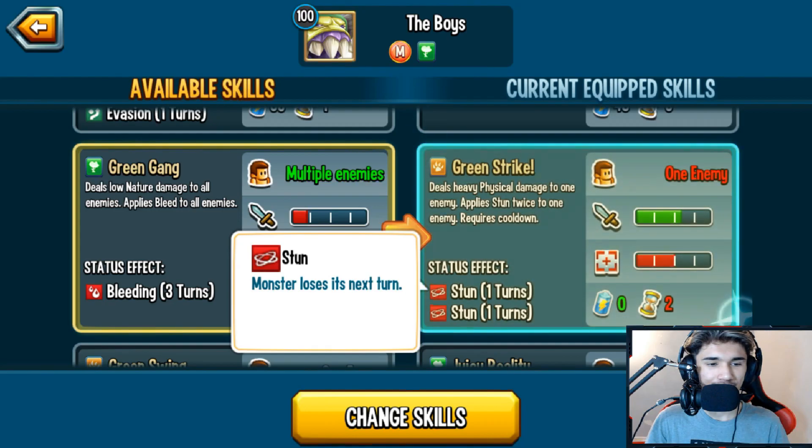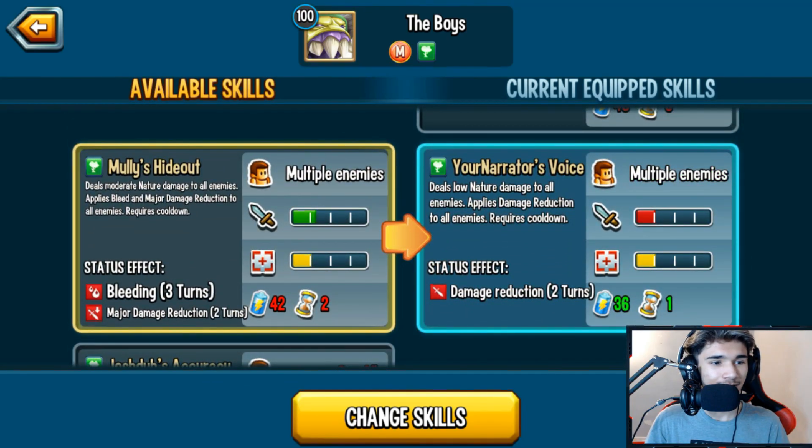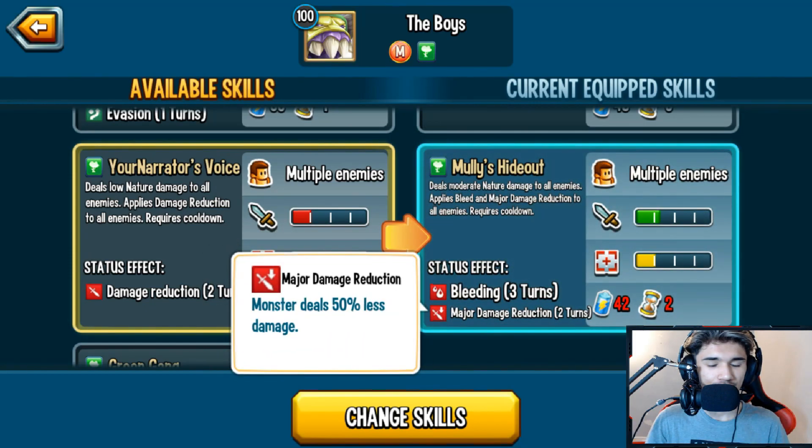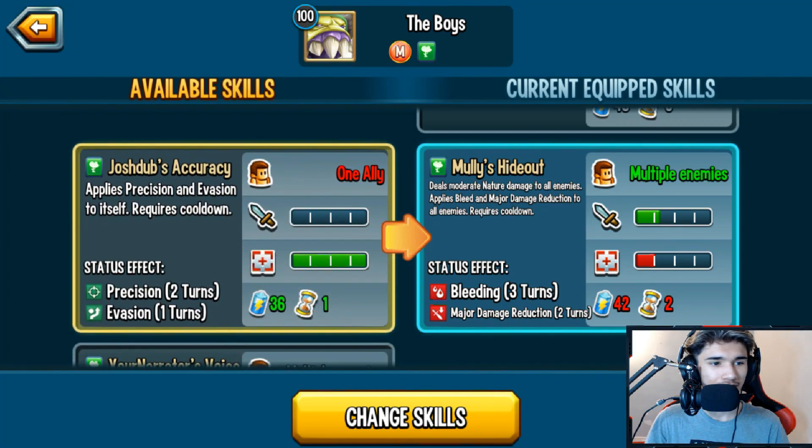With Green Strike, in case the first stun misses, the second one will land. 'Molly's Hideout' deals moderate nature damage to all enemies, applies bleed and major damage reduction — so the monster deals 50% less damage. You're applying a torture and a major damage reduction at the same time.